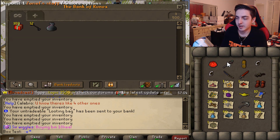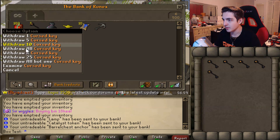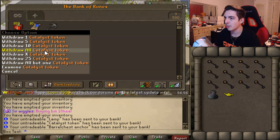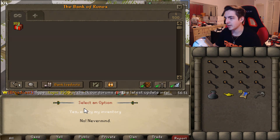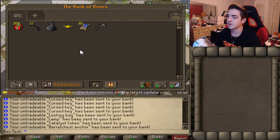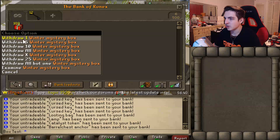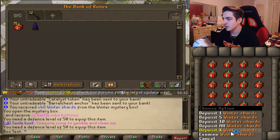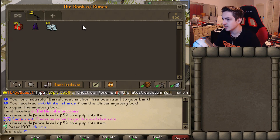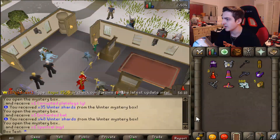Alright, this is the last bit of items right here — man, that really sucked emptying all that. Alright, so now it's time to open the other things right here. These probably got automatically sent to the bank — I probably can't empty these. Yeah, all that stuff automatically goes back to your bank. So I'm just going to go ahead and put these in a separate tab. Here we go, let's go ahead and start on the Winter Mystery Boxes, 25 at a time. Wait, maybe I shouldn't do the full inventory like that — I should probably withdraw like 10 because it seems like you get multiple items.